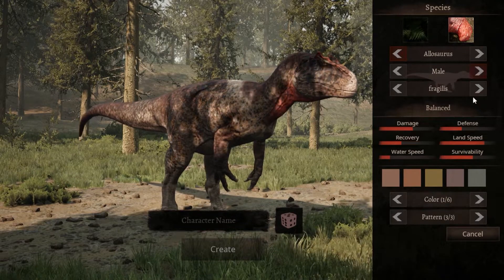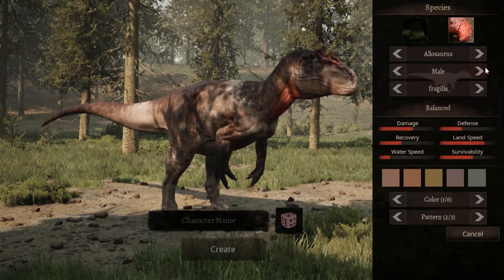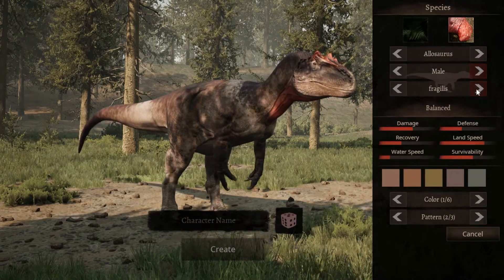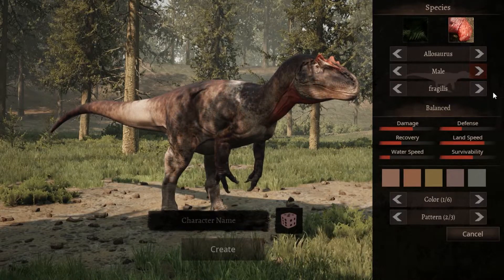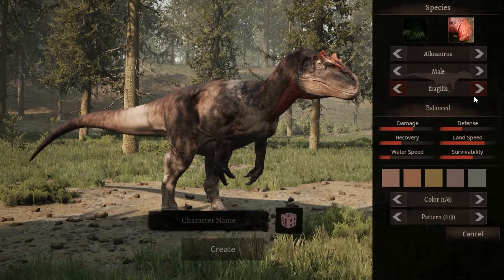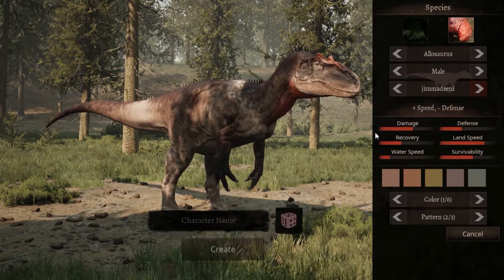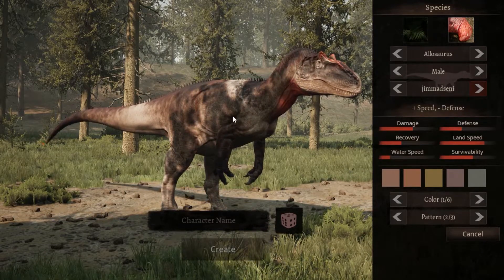We have different versions. Obviously you have all the different colours and patterns and stuff. Male and female have different colours. You have the balanced Allos — best defence, best speed. This beefy, more chunky boy is more defence, less speed. And then this one is the speed, lower defence, which is the one we're going to be playing around with.